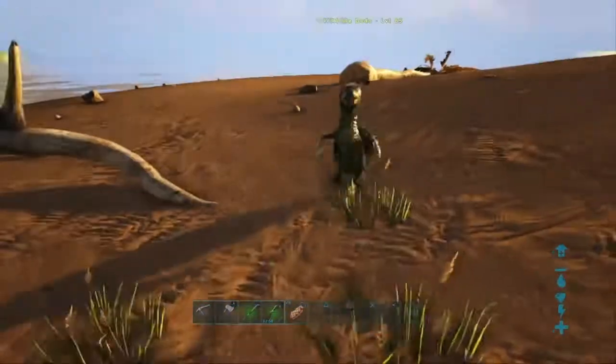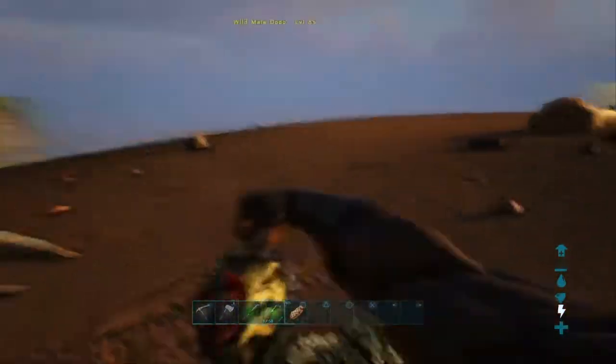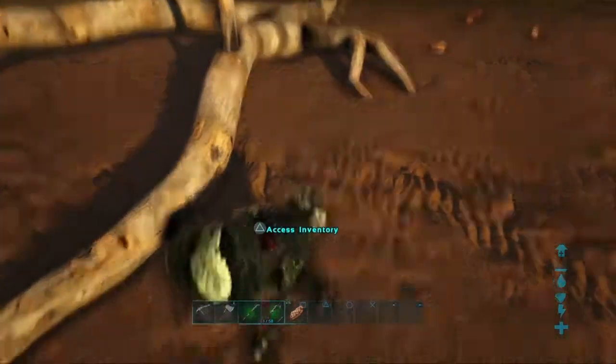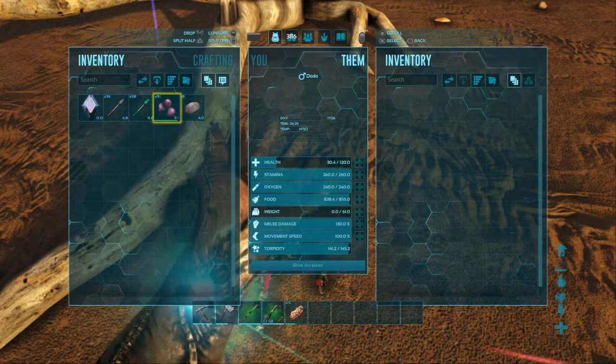Some are sturdy little buggers. Come on — there he goes, he's out for the count, boom, he's down. Now once he's down, look at his inventory.